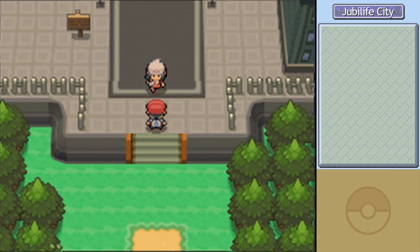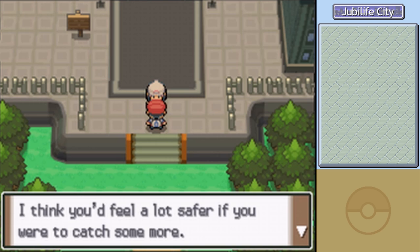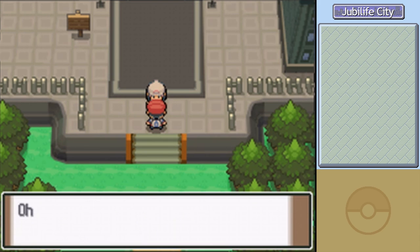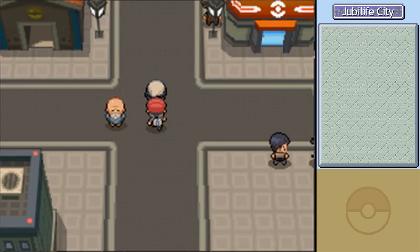We've caught up to Dawn — that someday is today. She asks if we're catching Pokémon and suggests it'd feel safer to catch some for when we travel to faraway places. She wants to show us something and tells us to follow her into Jubilife City. She is so controlling.